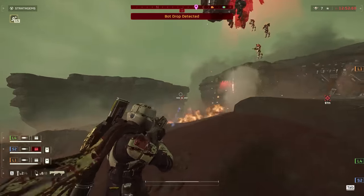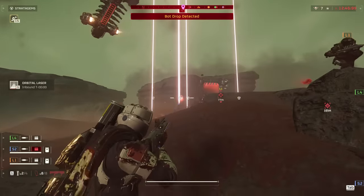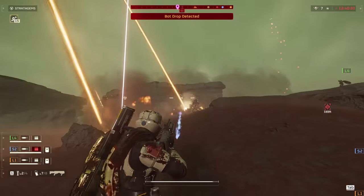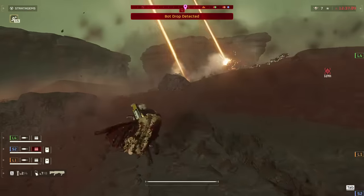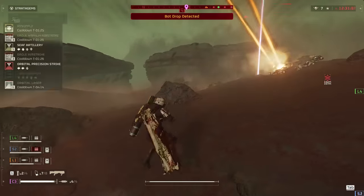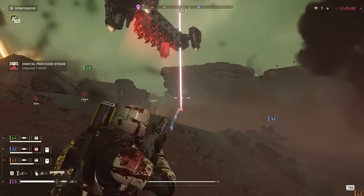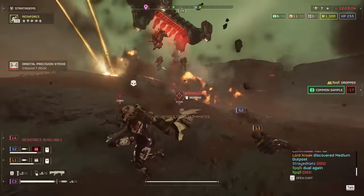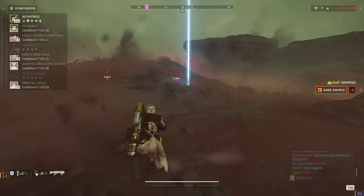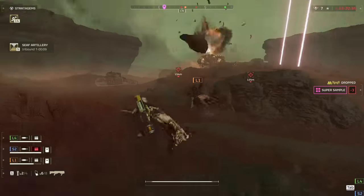I used another orbital laser at some point in the video — I think it was when I was killing the fabricator — but we take them out with the heavy laser. This firepower is starting to be a bit much, but I do see that tank in the distance and the orbital laser kind of drifted over to that factory strider. These types of tanks are weirdly way more dangerous than the cannon variety, so I make sure to throw the orbital out and deal with that guy. Then I notice my teammate in a bit of a tough spot, followed up by an absolutely enormous bot drop of devastators and a Hulk. So now we need to use this big old cliff face for cover and funnel the bots in on one side while we just rain a bunch of stratagems down on top of them.